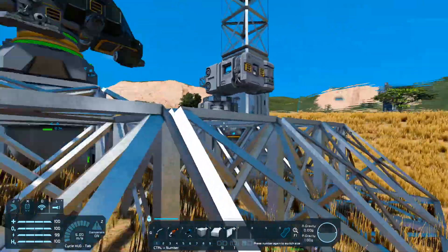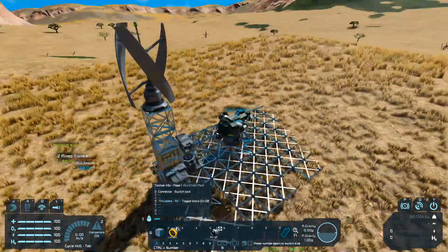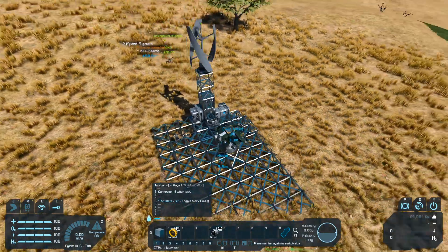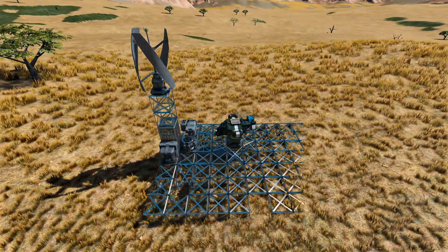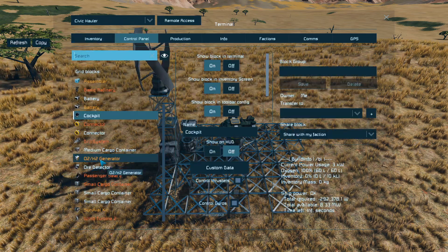Alright, so today's episode I'll start out with comments from last episode. I always pointed out that thrusters in idle do not use power. So I don't want to be a source of misinformation - that was my reply in the comment.